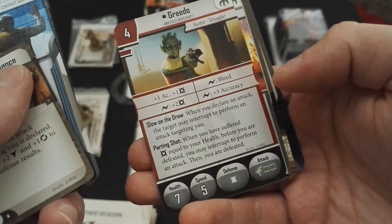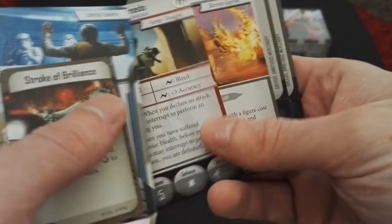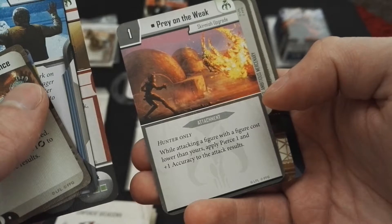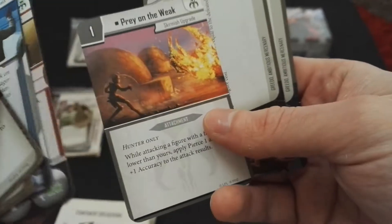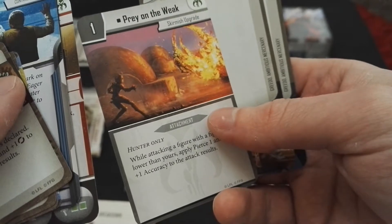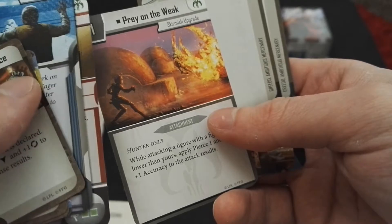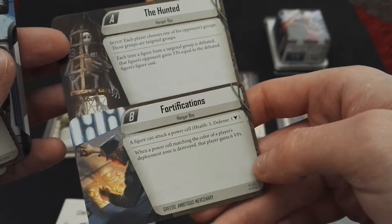I'm not going through all of it right now - as always there will be a separate video. Prey on the Weak - Mercenary Skirmish upgrade, attachment for hunters only. That's interesting, and quite good artwork as well. It looks like Sabine to me, but never mind. And here are the two A and B skirmish cards: The Hunted and Fortifications.